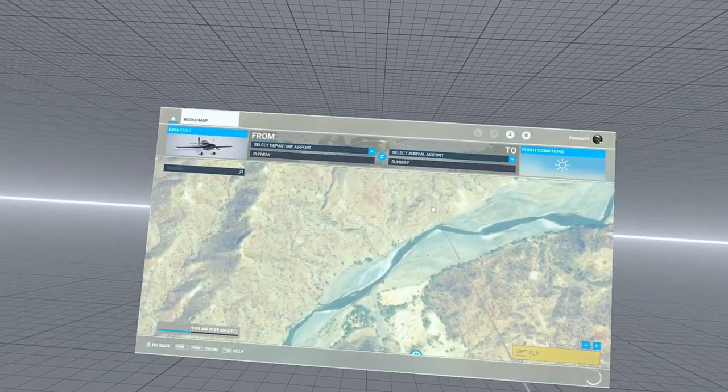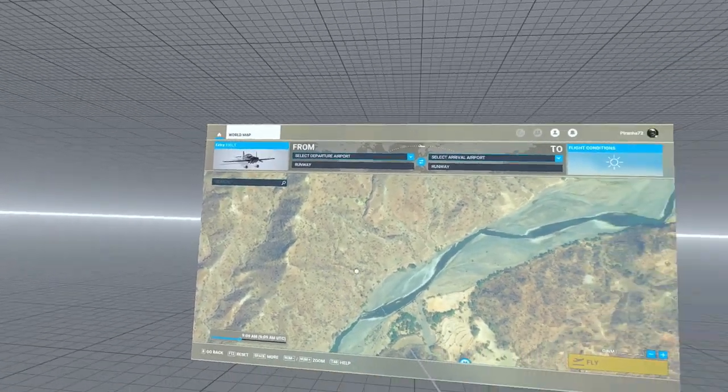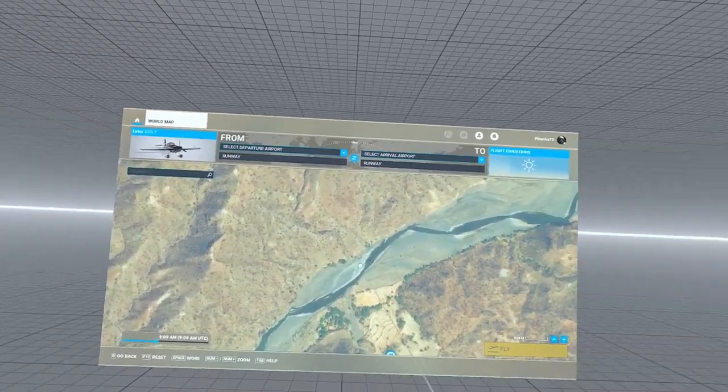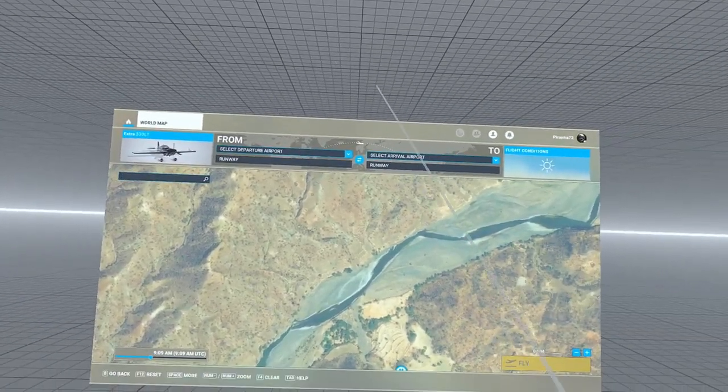Now we're going to go ahead and go into the world map. I have an Extra 300, so that'll be a nice open cockpit where I can see them easier. And here in the search, I'm going to type in "fauna".